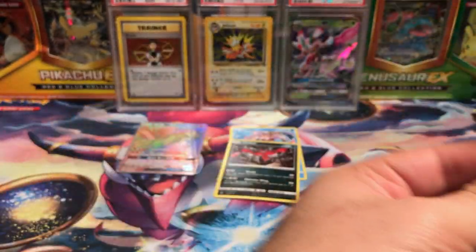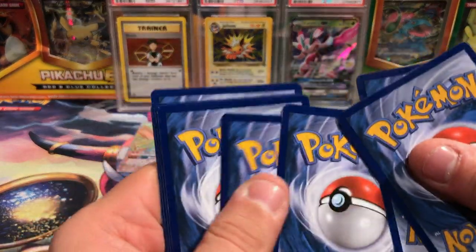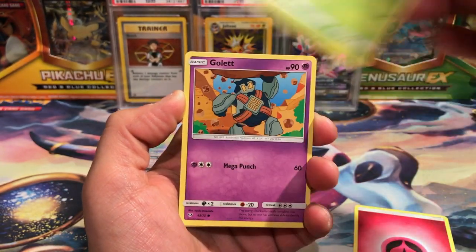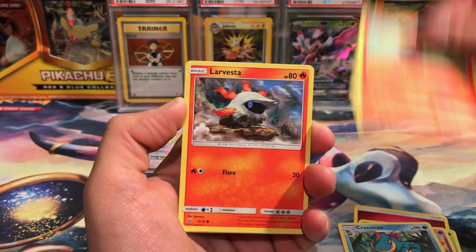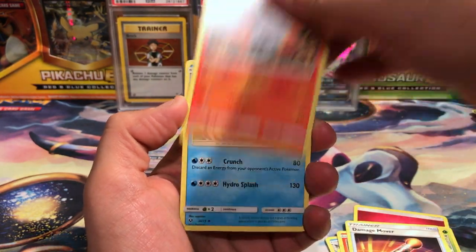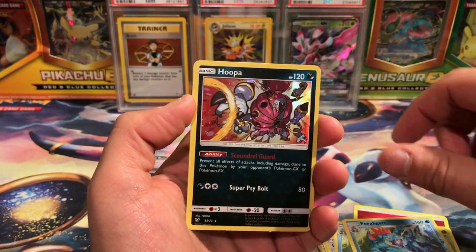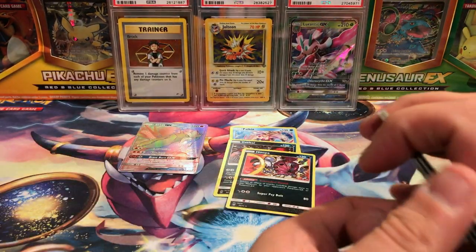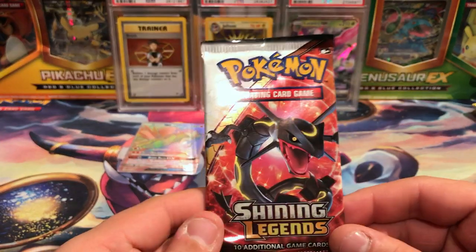There's a Bulbasaur in this pack too — get that out of here. It is cool that there's a holo in every pack but not when you're trying to finish the set, so discouraging. Croconaw, Litten, Larvesta, a Damage Mover, a Bulbasaur reverse, Feraligatr, Feraligatr, and a Hoopa holo. Oh man, I don't want four holos — no no, this can't happen.